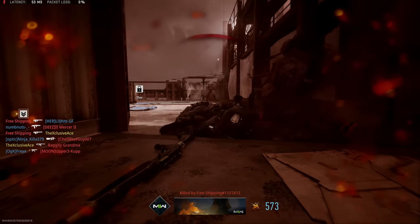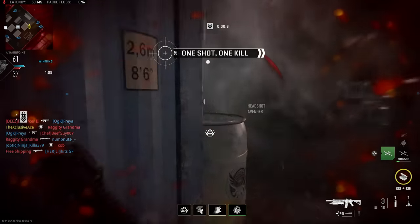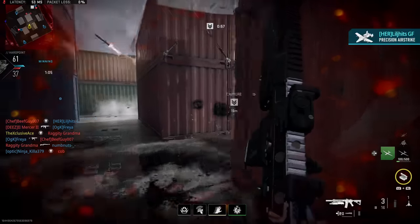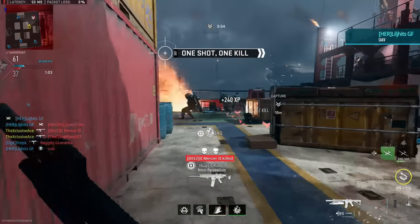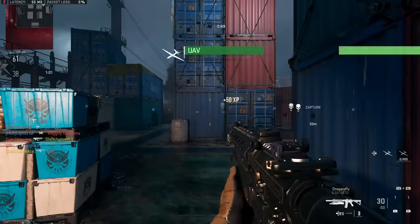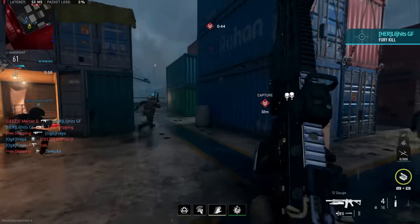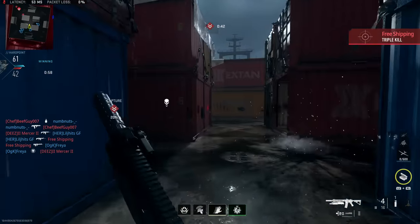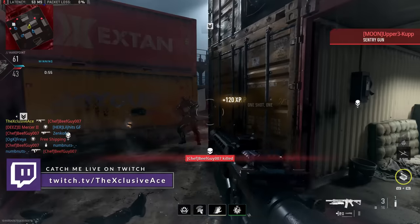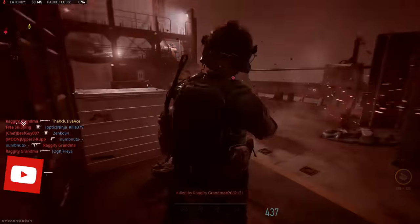I'd love to hear what you guys think about this comparison in the comments. Were you surprised to see the massive discrepancy in power between these two? Did you expect the Torch to be so useless? And what are your general thoughts on these Under Barrel Shotguns — do you use them, or are you more like me where you'd rather use a different Under Barrel that helps with recoil or hipfire spread? If you enjoyed the video, a like rating is always appreciated, and don't forget to subscribe for more if you haven't already. I'll talk to you guys next time.